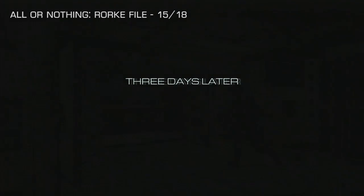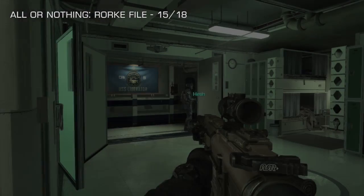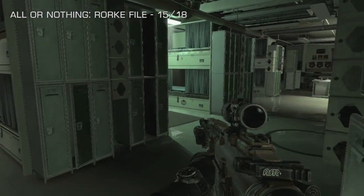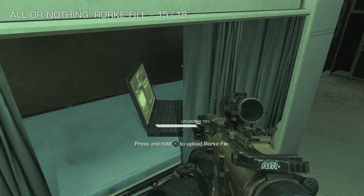Number 15 of 18 is right at the beginning of the All or Nothing mission. Just after you pull your ghost mask on for the first time, before following Hesh out to begin the mission, cut back on yourself to the right and head into this green glowing cubicle right here. You will find it on the bottom bunk just behind the curtain. Number 15 of 18.